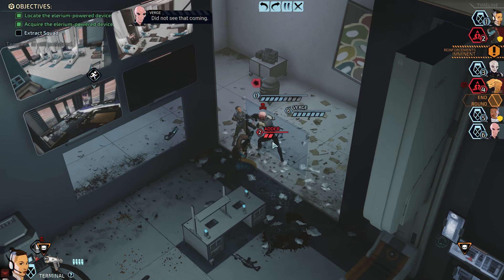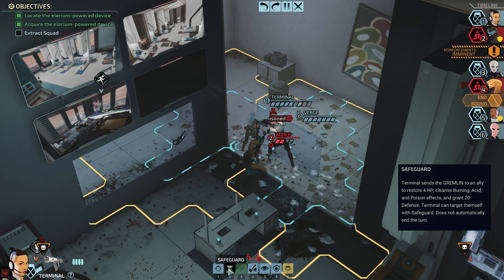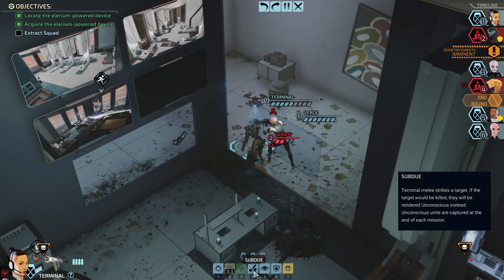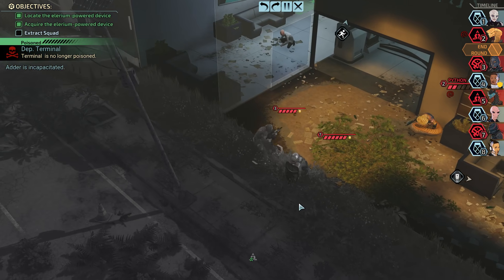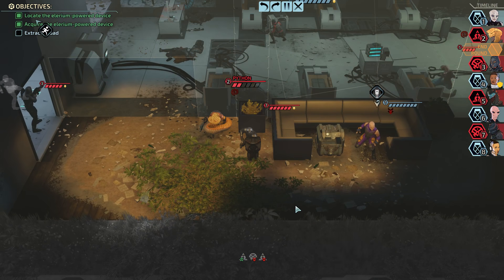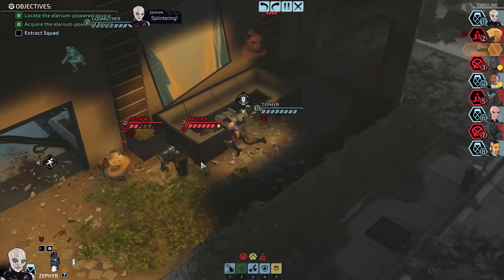There's very little point in any of us trying to escape until Zephyr can get out, right? Does Safeguard remove poison? Yeah. And I can hit you from where I'm standing — so Safeguard self. Zephyr's gonna get to the exit now, and then we're gonna withdraw everybody else. Yeah, Zephyr's just gonna run through, punch that guy in the head, and use him to escape.